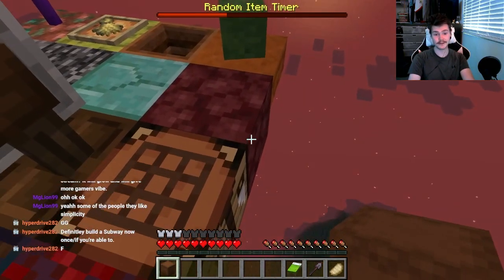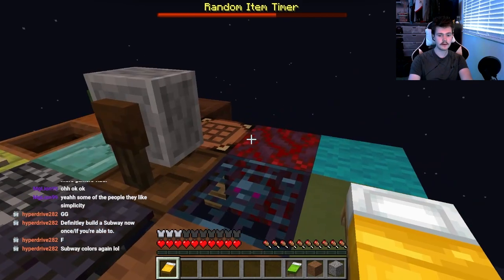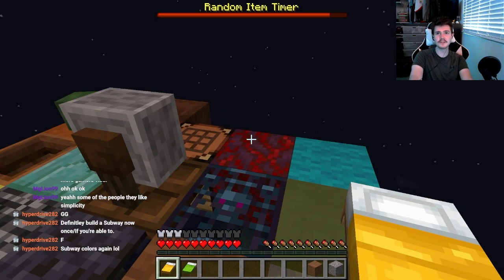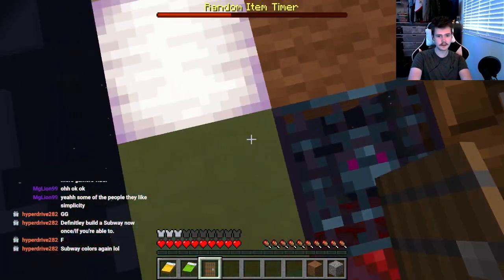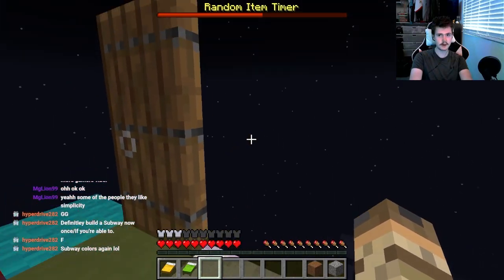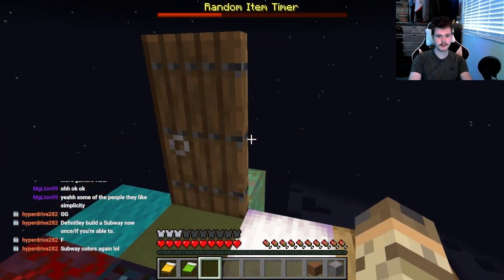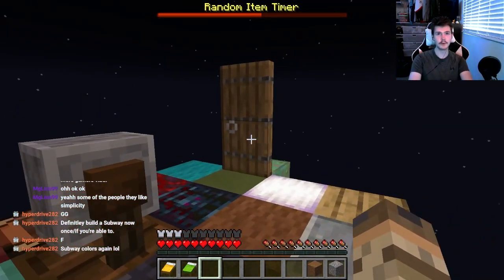We're good on light. Oh, we got two beds - and they're subway colors again! What is the coincidence? I guess we're gonna live in a subway house. It would be perfect to start our subway house this way, we got the green to start off there. This is absolutely hilarious, the fact that we are just becoming Subway is awesome.